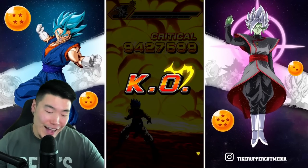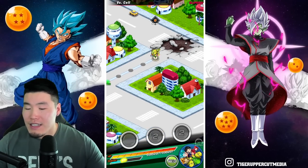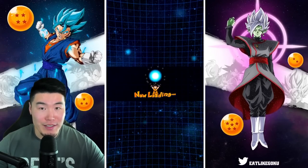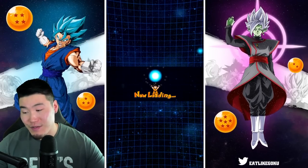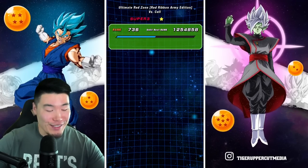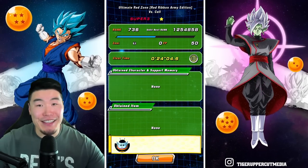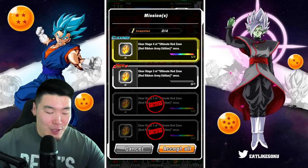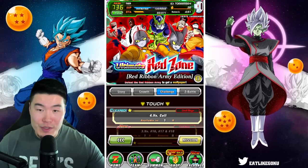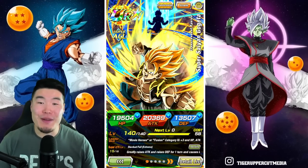I was so wrong about this guy. I didn't think he was broken, and that was as far from the truth as possible. He is very much a monster. He is very much one of, if not the best EZA in the game right now. I do think he deserves to be called broken — that is an accurate description of what AGL Gogeta is now with this Extreme Z Awakening. He is an absolute monster, especially with those additional supers and the dodge.